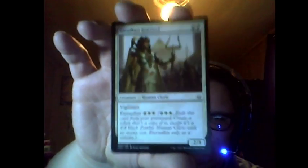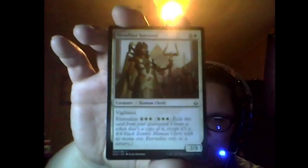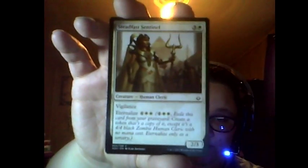I've not seen a single zombie except for that one blue thing which I don't use. Next is Desert of the True — it enters the battlefield tapped, you tap it to add a plains to your mana pool, and it has cycling for plains and one.